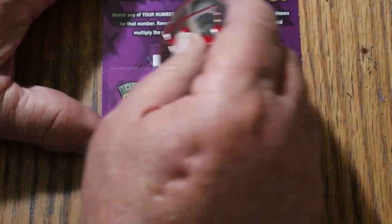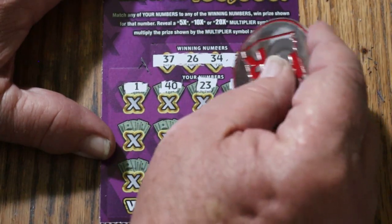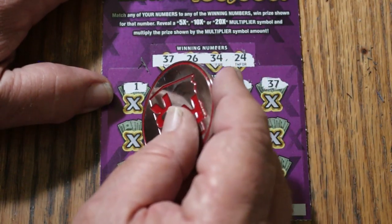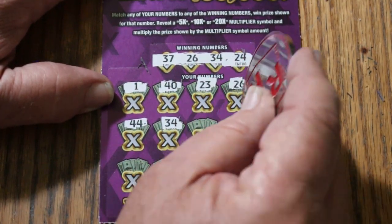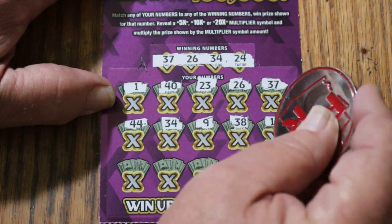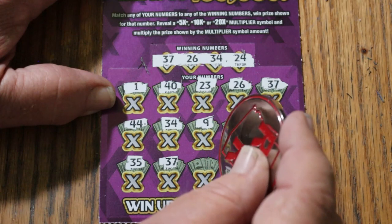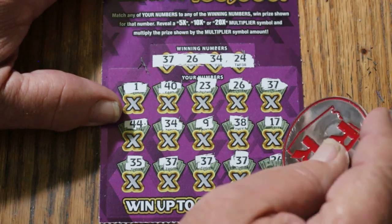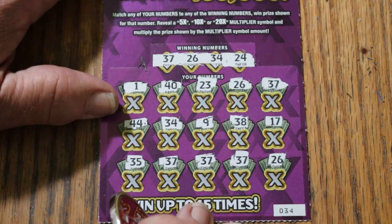Ticket 34: winning numbers 37, 26, 34, and 24. Numbers called: 1, 40, 23 — we got a win on 26! Then 37 — another win. 44 Club, then 34 — another win. 9, 38, 17, 35, and 37 again — that's multiple matches. We've got 26 appearing again making 6 wins total. That strikes me as something other than the usual $5 back.